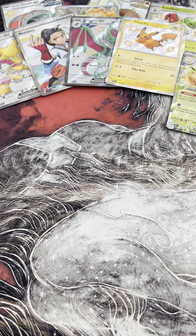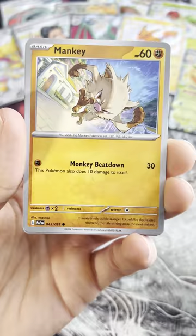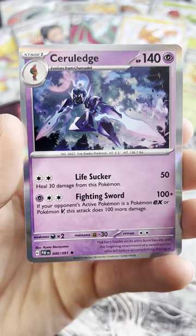Alright, last pack — though pretty much all the magic already happened. One from the back. Ground Fighting Mankey, little Pikachu, Graveyard Technical Machine Crisis Punch, Dachsbun, Gengar, Slumber reverse, Tandem Mouse — I don't think it's got anything. Ceruledge — alright, let's go over the hits guys.